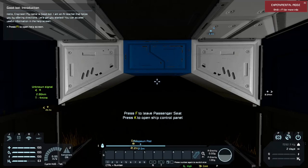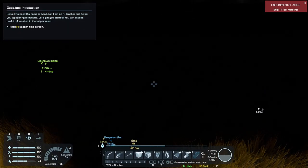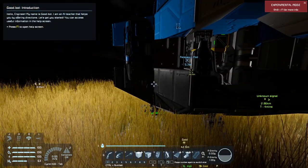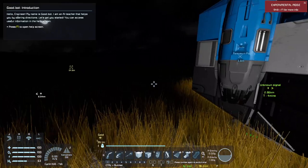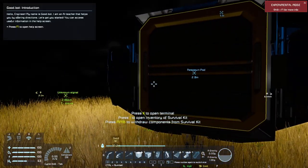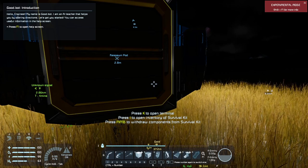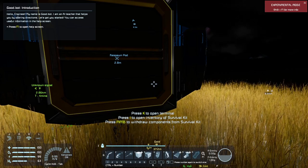Hello everyone, and welcome back to another Space Engineers tutorial. Today we're going to be talking about how to start crafting, using the build planner, and gathering resources in the game. This tutorial is going to be a little bit longer than the previous ones, but I promise it will be useful. I did install a mod to quiet down the sounds of the drill, and I don't suspect there will be much drilling visible.